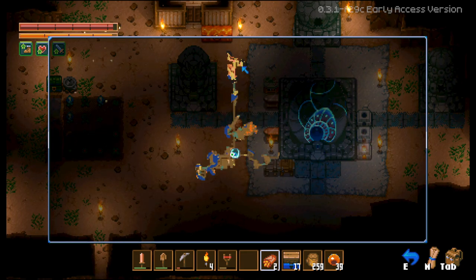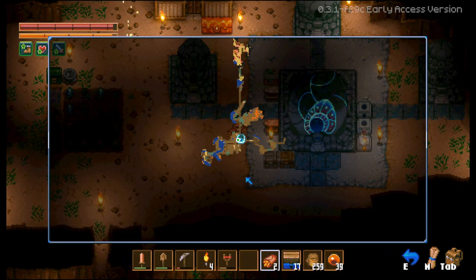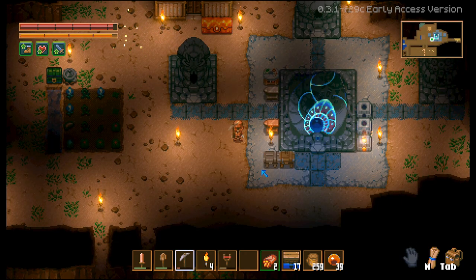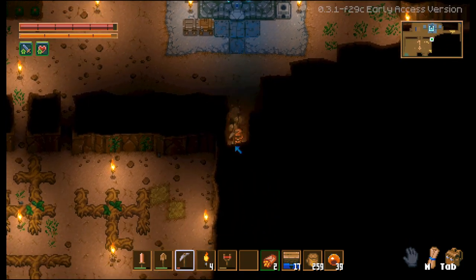So I showed you guys how to get tin in that one video, and then we went and killed Glurch in that other video, and I showed you how to make the room to get the trader. Now we're going to look for iron. Iron is going to be either this way, this way, or this way. I think the easiest thing to do is just pick a direction and go for it, so I'm going to go straight down.